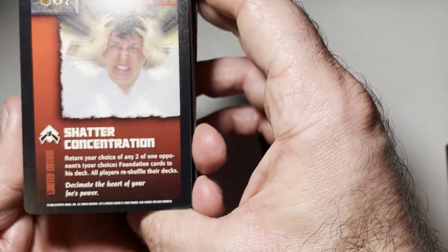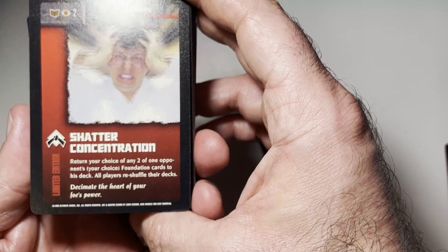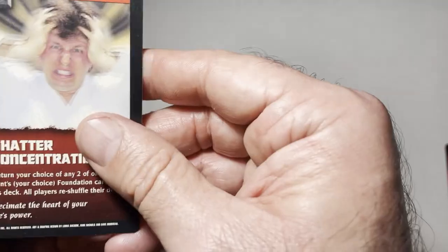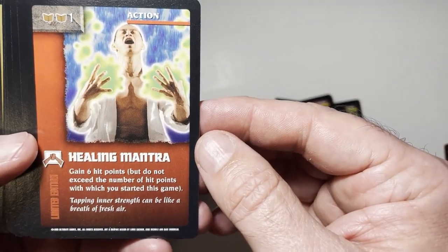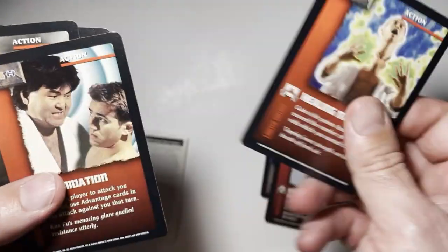It's not cheesy enough where it's good. Shatter concentration — return your choice of any two of the opponent's foundation cards to his deck, all players reshuffle. It's like a reset. We have healing mantra — gain six hit points but do not exceed the number of hit points which you started the game with.